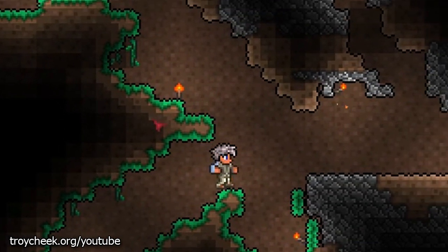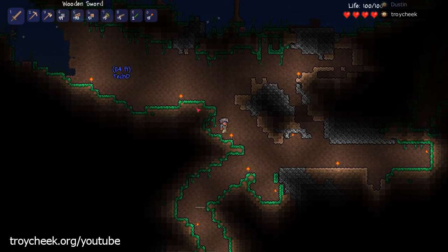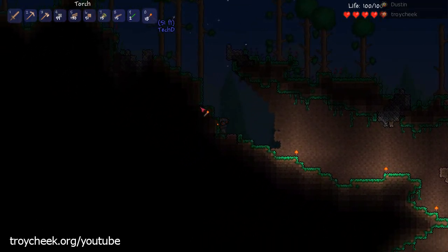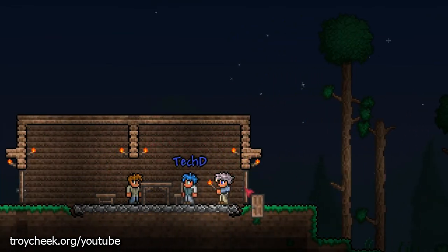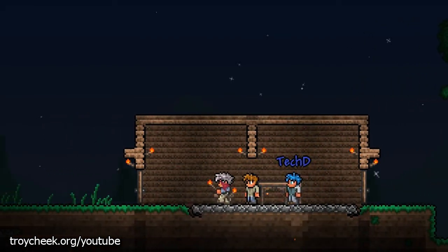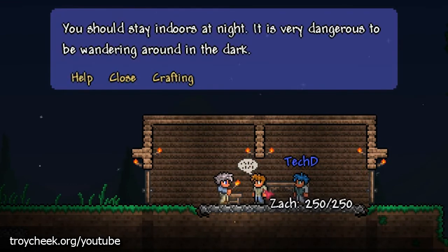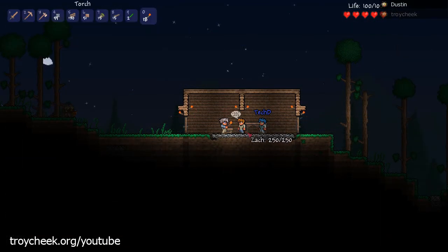That rabbit was eyeing me funny. Is that one of those dangerous meat-eating rabbits or just a rabbit? I think he eats grass. The guide guy is here finally! If you right click on him he tells you helpful things but also generally gets in the way. And if he's like he used to be, he'll open the doors and let the zombies in.